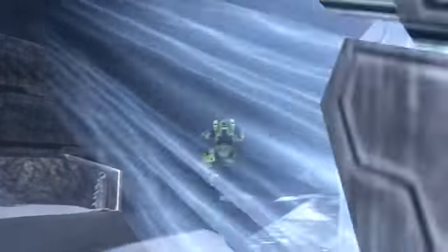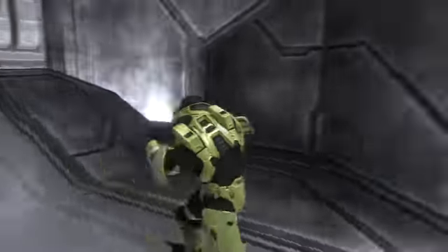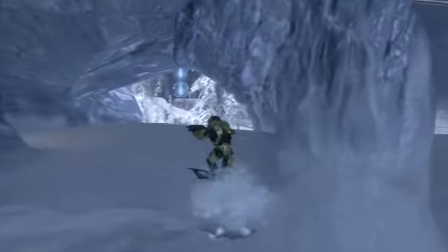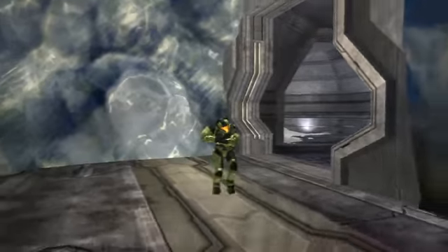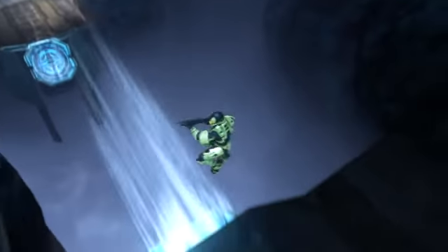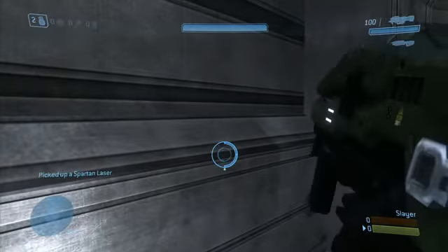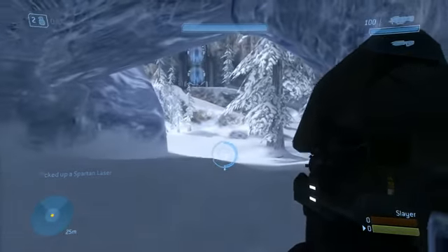Man cannons are huge in this one, where the original didn't have the man cannons. Then we have the teleporter exits, which are kind of carved-in Forerunner tunnels. And just to help get people out into the middle of the map, we also have an ice cave to help get you from one place to the next. The Spartan laser is a big rush at the beginning of the game — it's right at the exit of the ice cave under the large Forerunner arch.